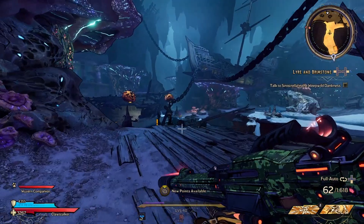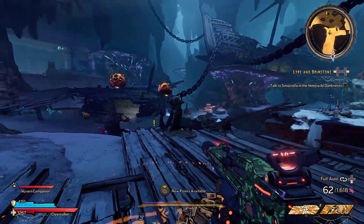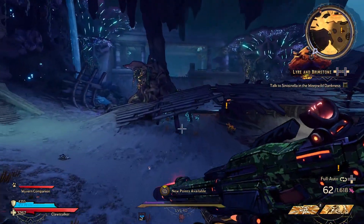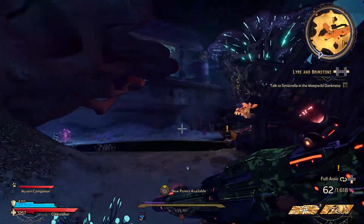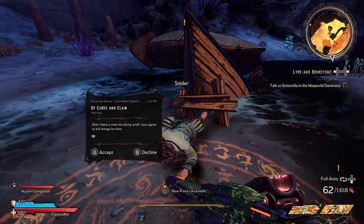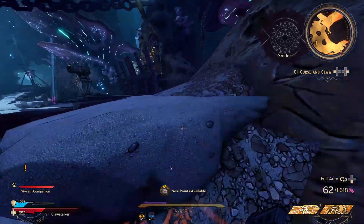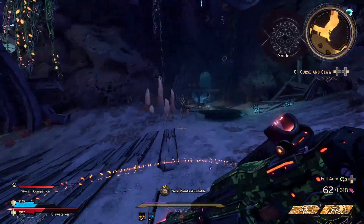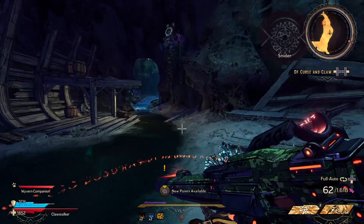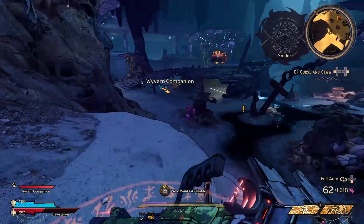In order to get the Harchek we need to find the area where we can farm the boss it drops from. To do this, we're going to want to pick up the mission from a guy called Snyder — the quest is called Curse and Claw. Luckily you don't have to do a lot in this quest to access the boss. You simply just have to start the quest and then follow a few steps before it lets you into the area.